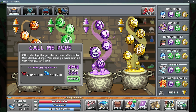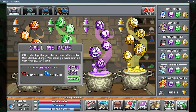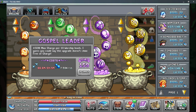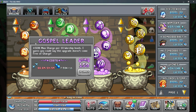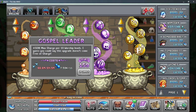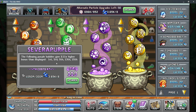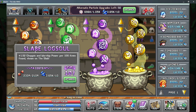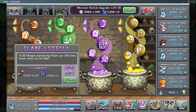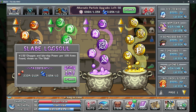Having sheepy is really useful so that every character has call me pope equipped at all times. After that you have gospel leader which increases your maximum charge per 10 worship levels, so the higher level all of your characters are in worship the more max charge you have. Severo purple gives you a good multiplier to your first bubble for more wisdom. Then there's the slab log soul which gives you worship power for every 100 items you have in the slab — roughly about 28 worship power at maximum level with 1400 items.